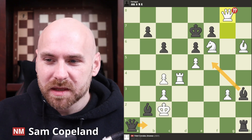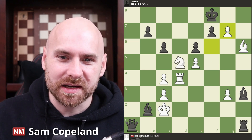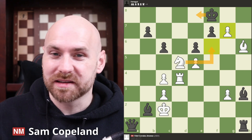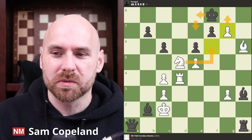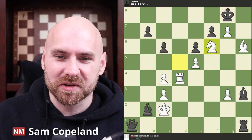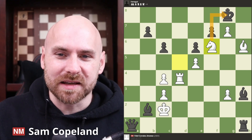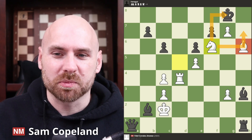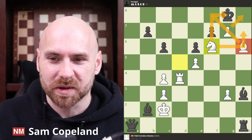So, backing up, there is one other line we should look at here. After f takes g7 check, the king doesn't have to go to e8 and walk into this under-promotion with a knight checkmate. The king could also go over to g8, stepping in front of the pawn, but things are a little simpler here — we have knight f6 checkmate. I really like these checkmates where the knight is giving the check and also covering a key escape square, and here I also appreciate the bishop and the pawn working together to cover the dark squares.